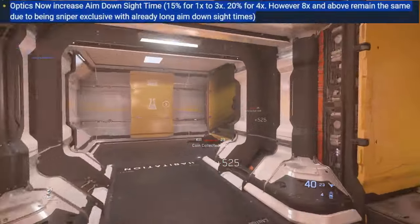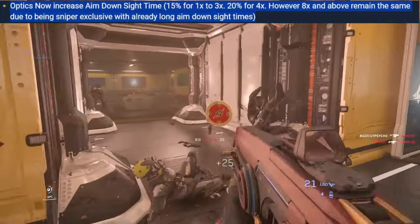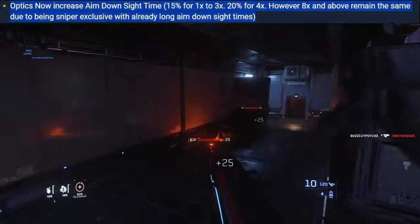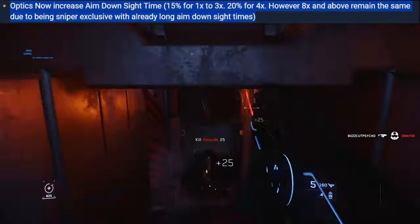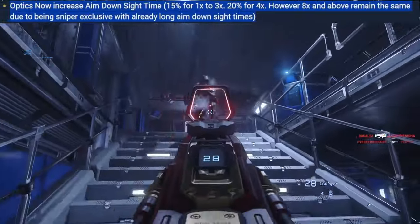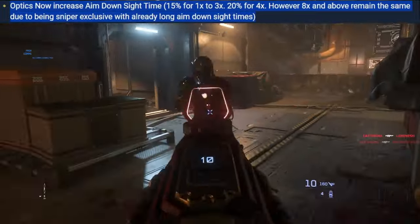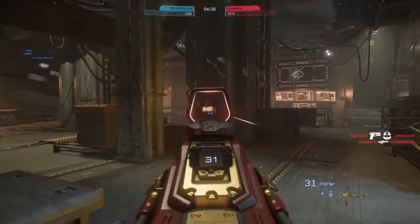Optics now increase aim-down-sight time. When you put on any optic, whether it's a red dot or higher, it's going to cause it to be slower to bring your weapon up and shoulder to look down the sights. This is a fantastic change — not many games do this. Most games treat iron sights as disposable until you unlock optics. Now iron sights have been improved and give a bonus; they're just not obsolete anymore.